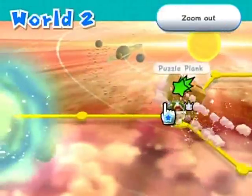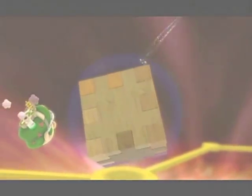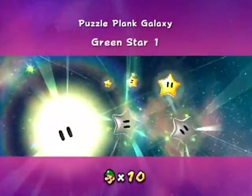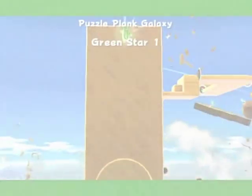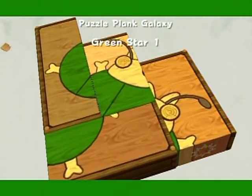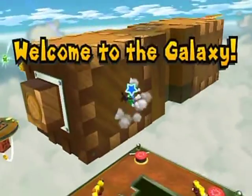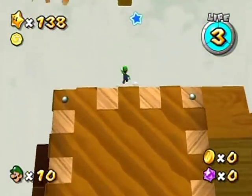And Puzzle Plank Galaxy — I was gonna say it's like a rockin' tune, but I wouldn't say it's rockin', but it is awesome. Green Star 1. Here we go. Well, there's that, but that is gonna be a pain to get once we get there. I don't think that's Green Star 1 actually. But yeah, that's a wall kick area where you have to bounce up it before it's cut by the grinders. So yeah, that's gonna be something.